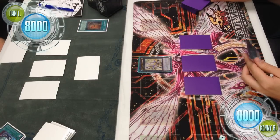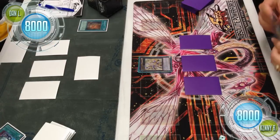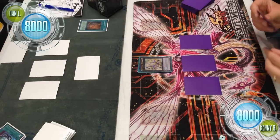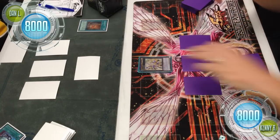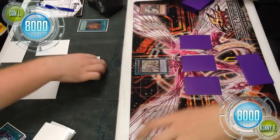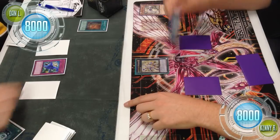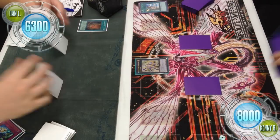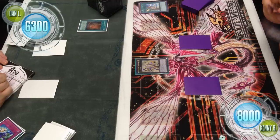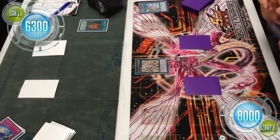The advantage right now is that Kenny's Pleiades is going to be really strong field control. On his turn, he activates it to bounce the face-down monster — though it's unclear why he didn't do that on Dan's end phase. He then tries to direct attack, a Dimensional Prison is flipped up, but Kenny chains a Forbidden Lance, resulting in Dan taking 1700 damage.